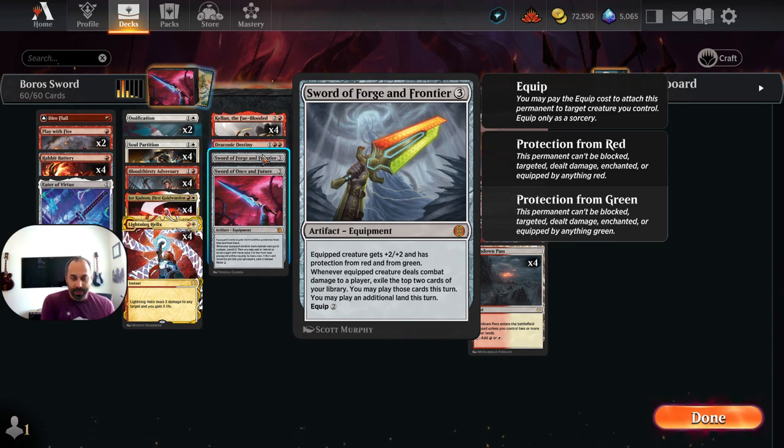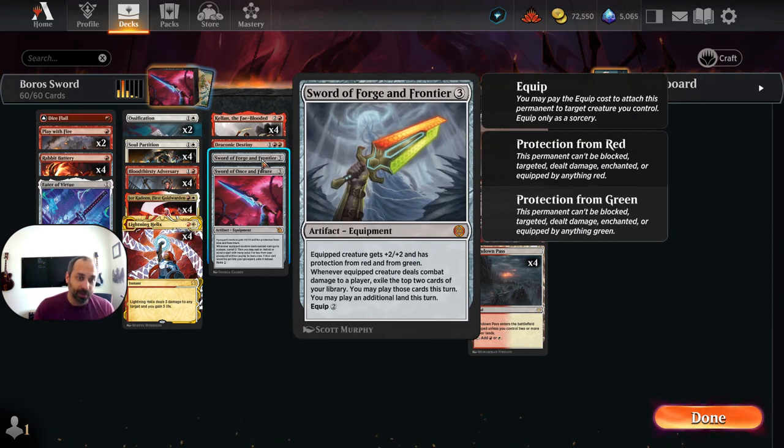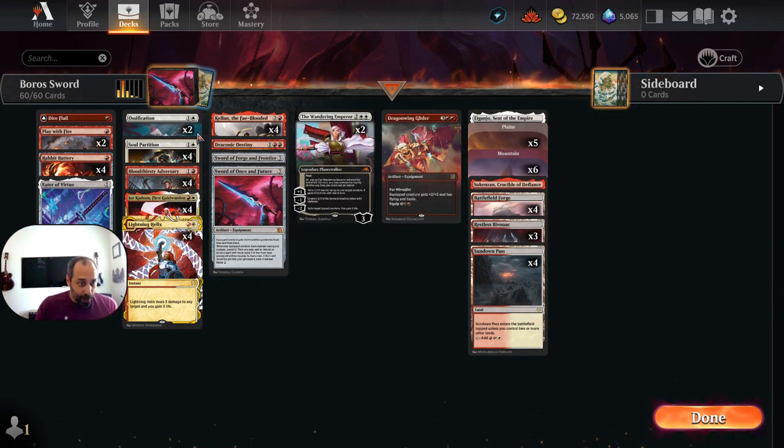At three mana we've got Sword of Forge and Frontier, but this is the less likely sword for us to tutor up — it's not as synergistic, but sometimes protection from red and green is great. It gives +2/+2, protection from red and green, and whenever an equipped creature deals combat damage to a player, exile the top two cards of your library; you may play those cards this turn and play an additional land. Remember that a double striking creature with a sword triggers that ability twice if it connects. Same principle applies to Sword of Launch in the Future, which is typically what we're going for — the namesake sword in Boros Sword. The equipped creature gets +2/+2 and protection from blue and black; whenever an equipped creature deals combat damage to a player, surveil two, then you may cast an instant or sorcery with mana value two or less from your graveyard without paying its mana cost, and exile it instead of putting it back.